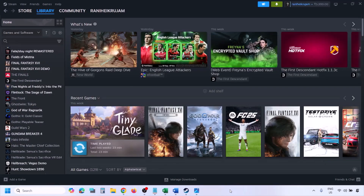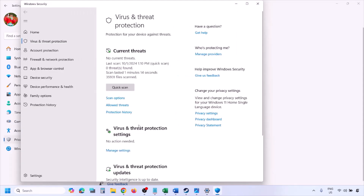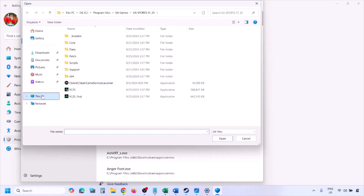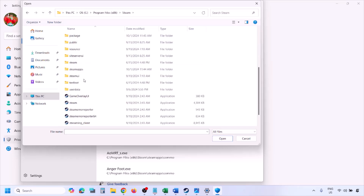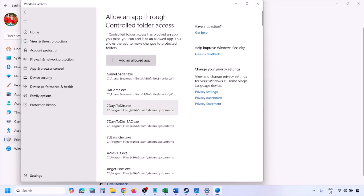To add the game exe file to Windows Security, open Windows Settings and go to Privacy and Security (Windows 11) or Update and Security > Windows Security (Windows 10). Click on Virus and Threat Protection, scroll down and click Manage Ransomware Protection, then click 'Allow an app through Controlled Folder Access.' Click Yes to allow, then click 'Add an allowed app,' browse all apps, go to the game installation folder — open your drive, Program Files, Steam folder, steamapps, common, then the game folder — select the game exe file and click Open. Once added, launch the game and check.